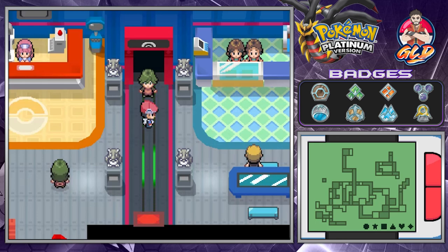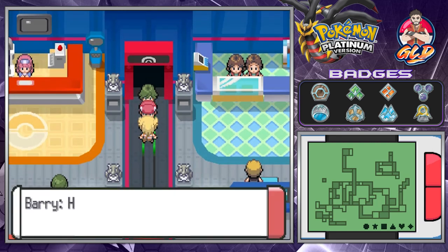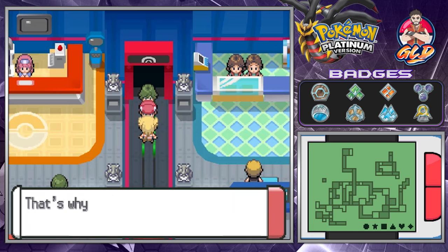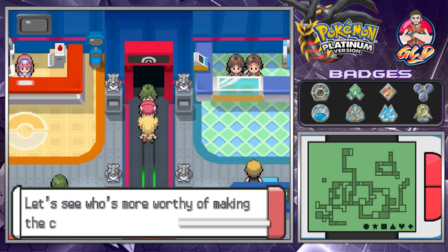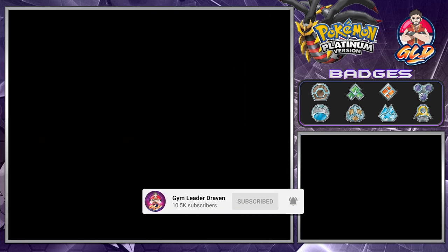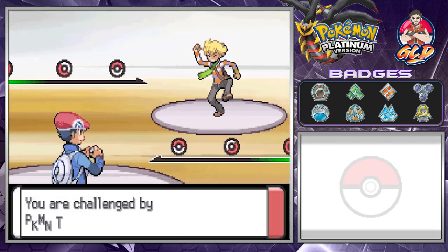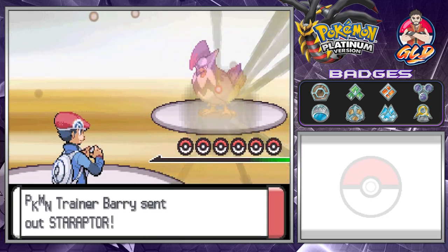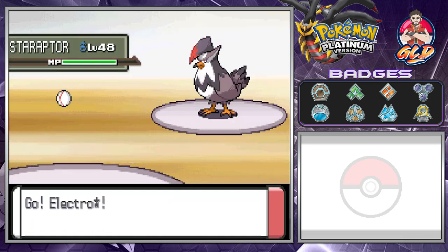We're not gonna do much — we're just gonna be battling Cynthia. Let's just go and do this! Right before we do anything, Barry is here — he's like 'Hold it, don't go off without me! You're challenging the Pokemon League, aren't you? That's why I'm here too — let's see who's more worthy with a battle.' So before we even battle the Pokemon League, we are taking on Pokemon Trainer Barry, and of course he's gonna come out with his Staraptor.